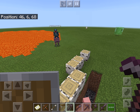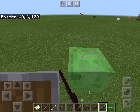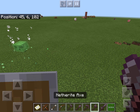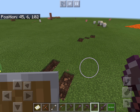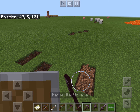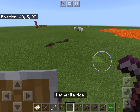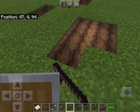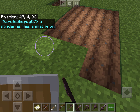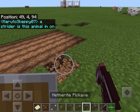A sword does more damage to mobs. An axe in survival breaks wood faster. A pickaxe breaks stone. A shovel breaks dirt faster. A hoe is used for farming.